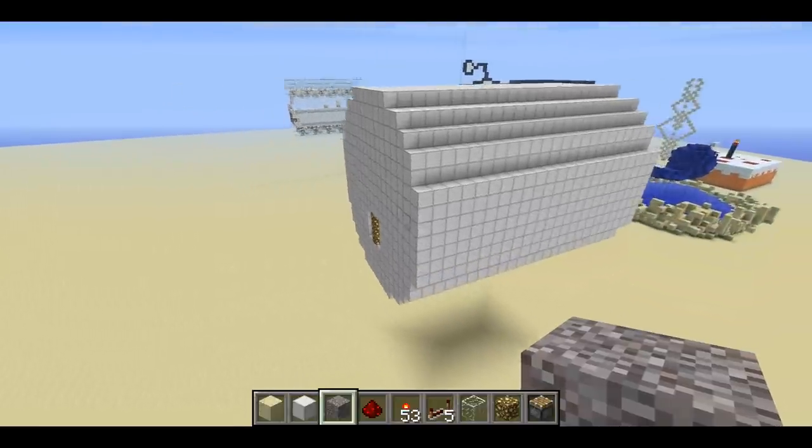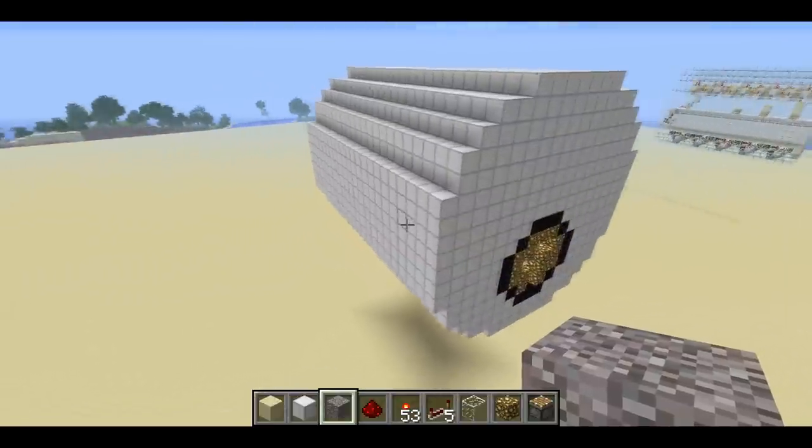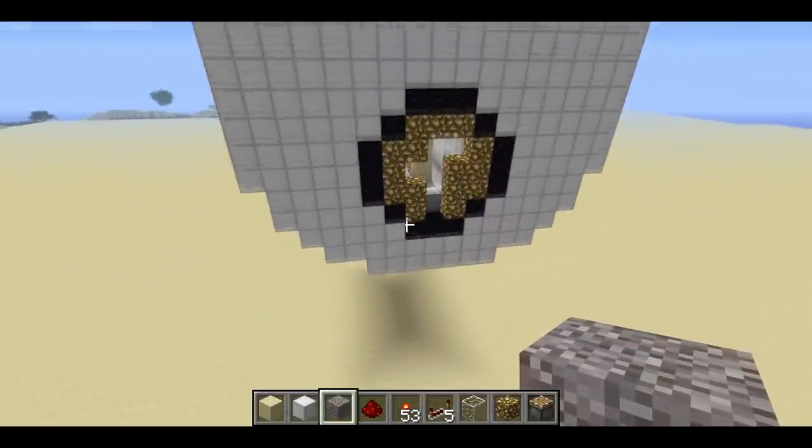Welcome back, SethBling here. Today I've created a pin and tumbler lock in Minecraft — the same kind of lock you would have in your front door at home.